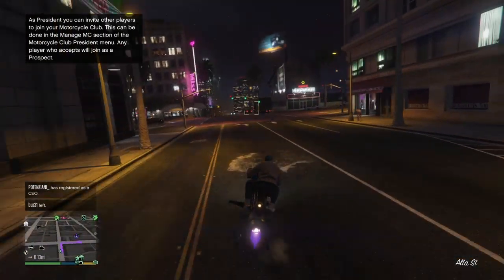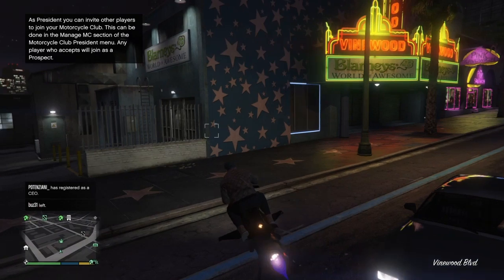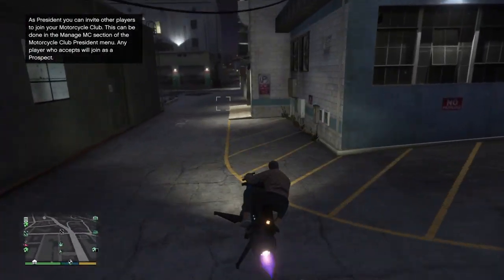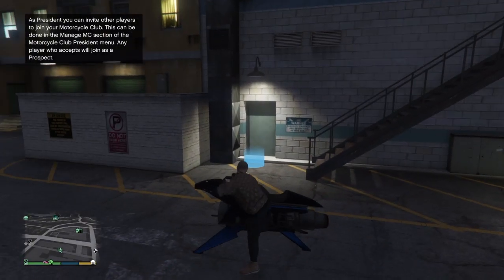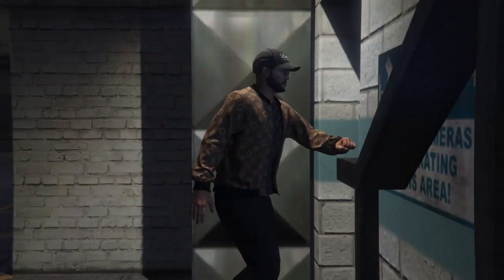Okay, apparently the business is right in front of my motorcycle club — I didn't know that. We're here at the business. Let's find where we can enter — probably at the back. Yes, we can enter here. When you start the business for the first time you have to do a startup mission.